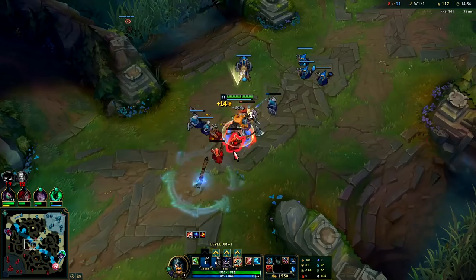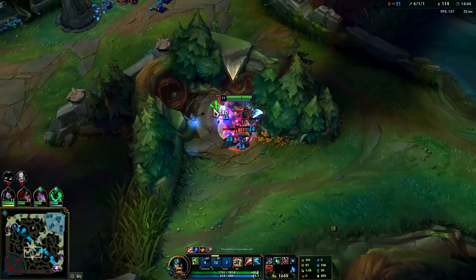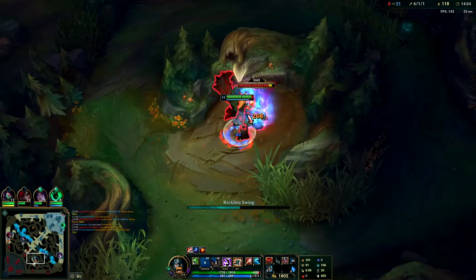If you throw Q it takes time to cast and it just gives them a much easier escape. A lot of times with Olaf Q, if you already have their escape route cut off, it's better to have the threat of using the Q rather than actually using it, since people juke themselves to death — they really don't want to get hit by it.